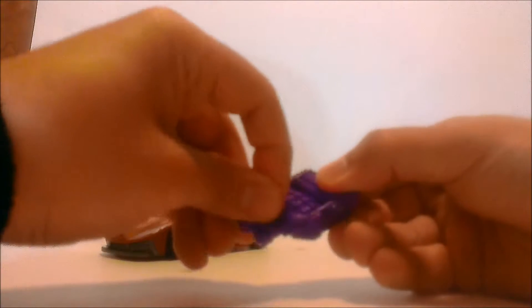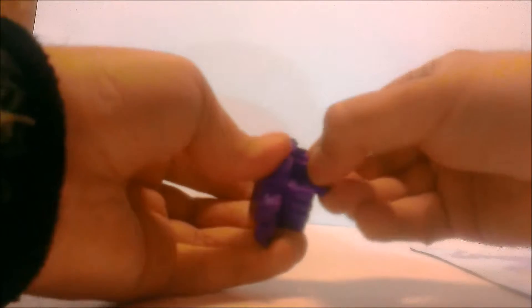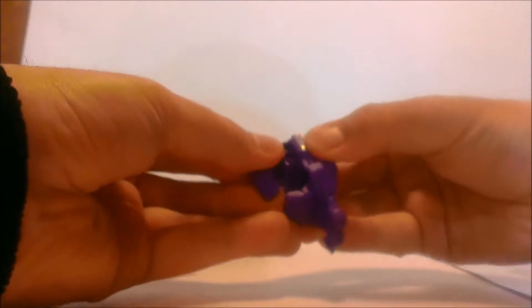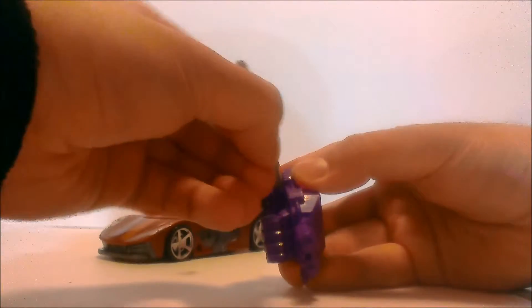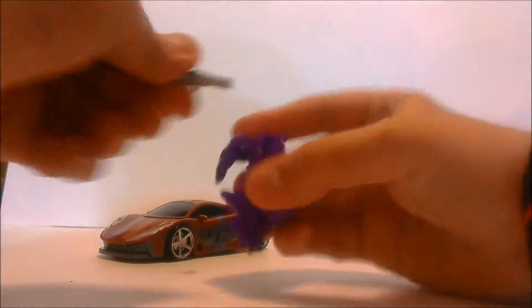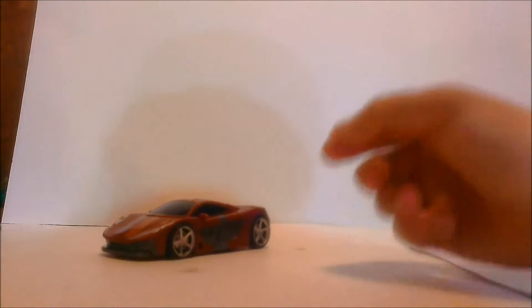That piece is for the foot, and you stick the figure on top if you want to make it a hand. Basically you open this up — you have to have fingernails for this — fold this in, fold the thumb, and then you have a right hand. If you want a left hand, spin it around. He can hold his weapon like that, and there's a little 5mm port which is pretty cool.